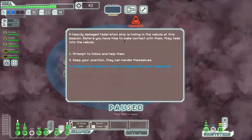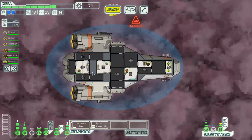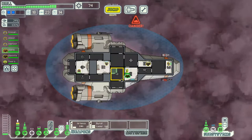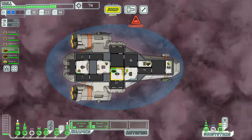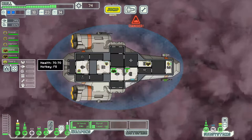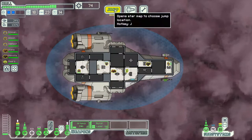A heavily damaged Federation ship is hiding in the nebula. Before we can make contact they fade into the nebula, but we have a teleporter which unlocks a new option - we lock onto their life signs and beam the Federation crew aboard. One gladly joins our crew, the rest wait to be dropped at the next station. We have yet another crew member, which is very good. We place him in the shield room.